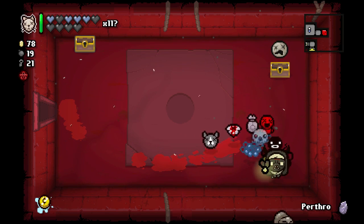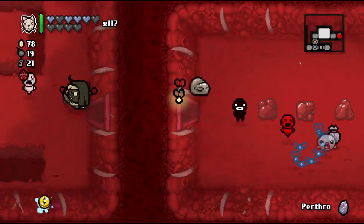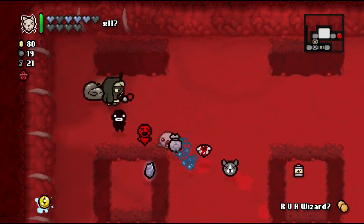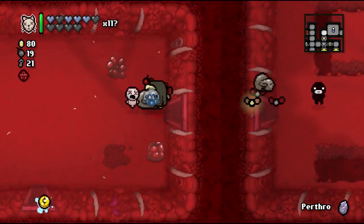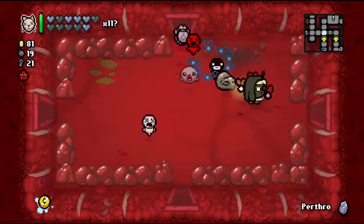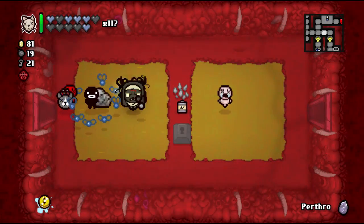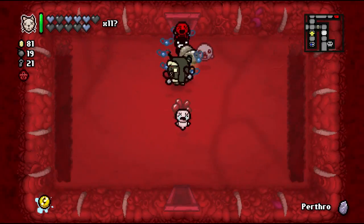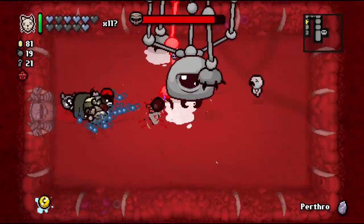I don't know if you re-roll your build whether you keep the Guppy status or not — I don't really want to find that out. We've had such a good run, it's been really fun. Let's take that soul heart. We'll deal with Curse of the Maze and get down to our boss fight. I was hoping that would have been another 5 so we can re-roll the floor again, but it wasn't.